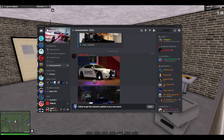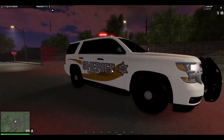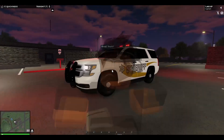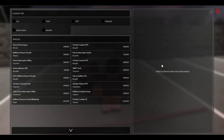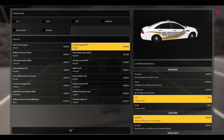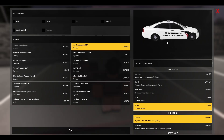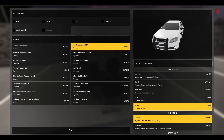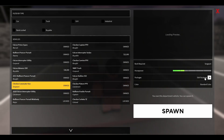We got the sheriff livery, the old sheriff livery, and we got the old police livery. Here's the Tahoe — it's a cool Tahoe with the old livery. If you used to play in 2018, you would probably know these liveries because they're just classic liveries.